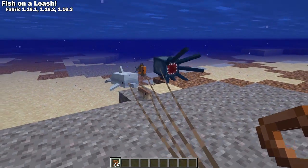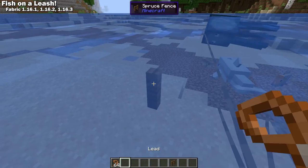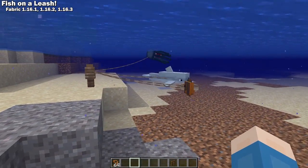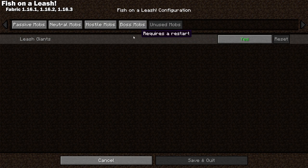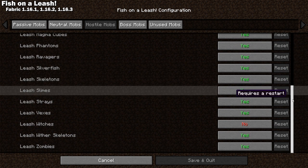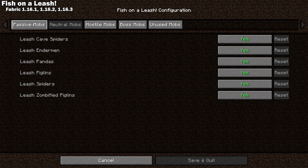Fish on a Leash is a Fabric 1.16 mod that allows you to choose which mobs you can use a lead on. You can use the config file or mod menu to enable or disable almost every mob in the game. By default, all mobs are able to be leashed except villagers, illagers, and witches.